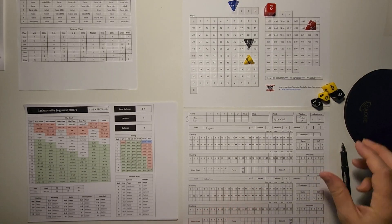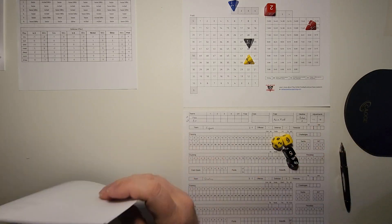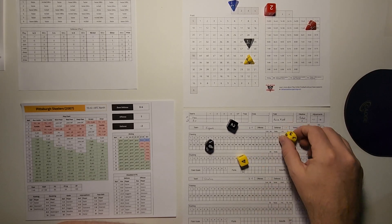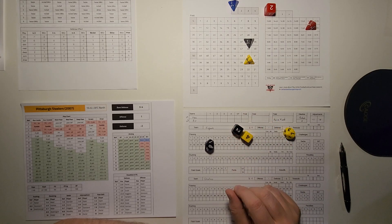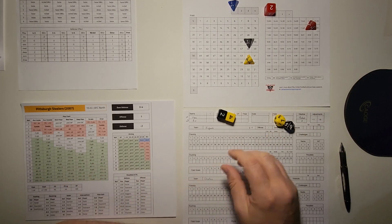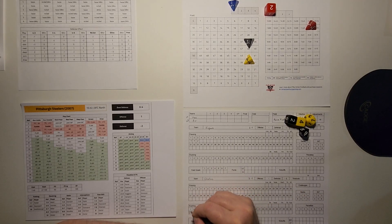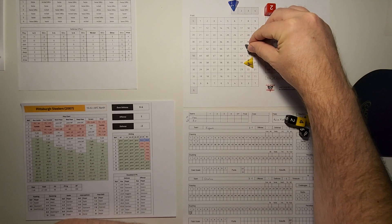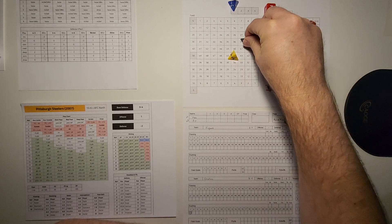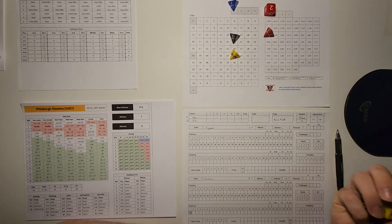Pittsburgh has no initial adjustments on offense, only whatever the defense applies. On first and 10, they run an inside run against a base defense — that's a plus one. 16 plus 1 is 17 on the inside run, which is D6 plus 8, good for 12 yards up the gut — a first down. They cross midfield, moving out to the 46-yard line. Then a medium pass against a base defense for a minus two: 15 minus 2 is 13, good for 12 more yards and another first down as Roethlisberger moves them down the field.